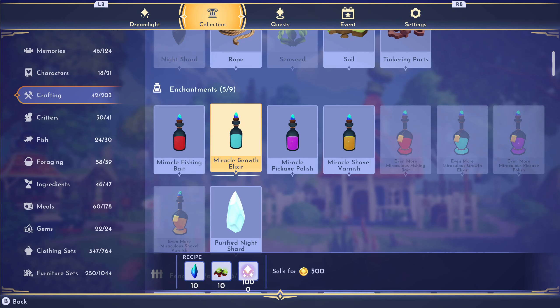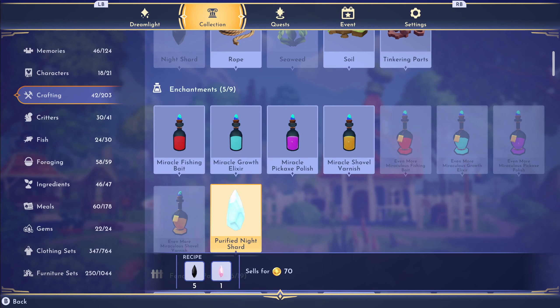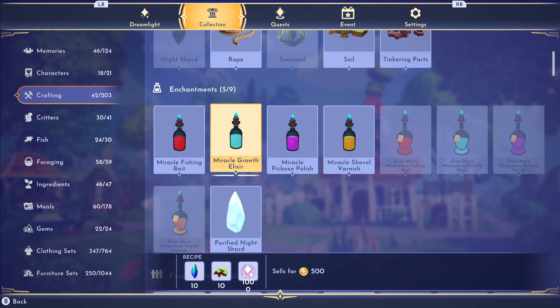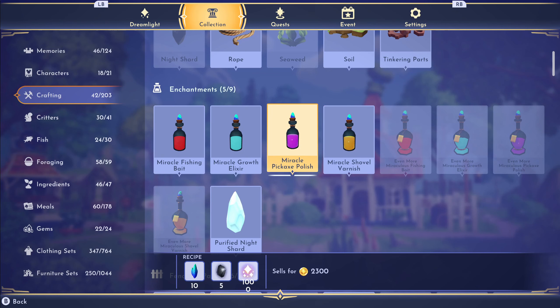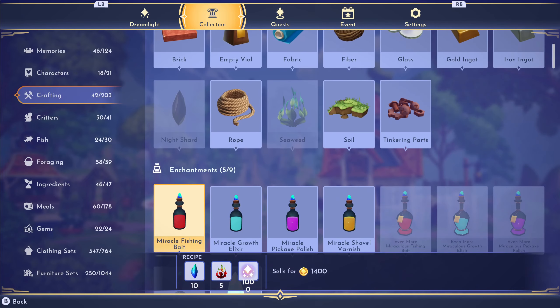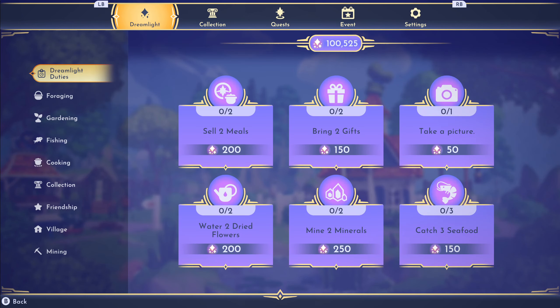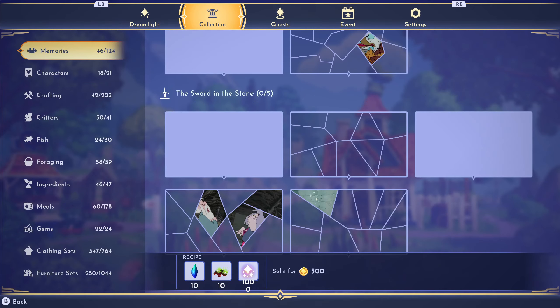I wonder what the miracle growth elixir is for. It only costs 100 dream light - not dream light shards, just the dream light itself. I've got over a hundred thousand of it, so we've got plenty of that.